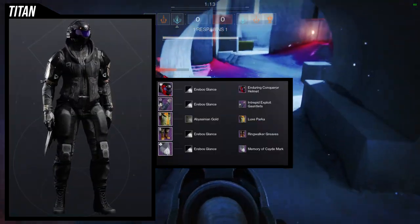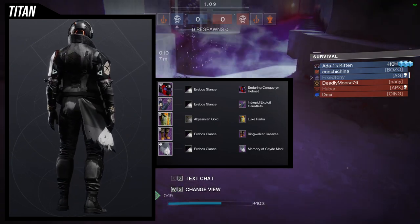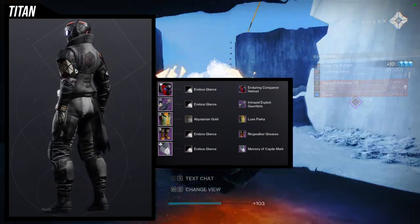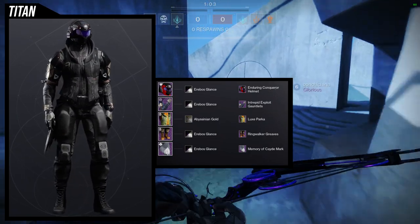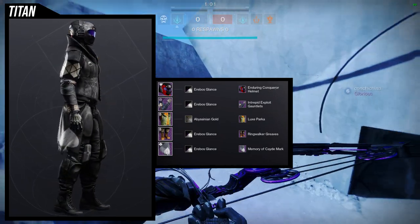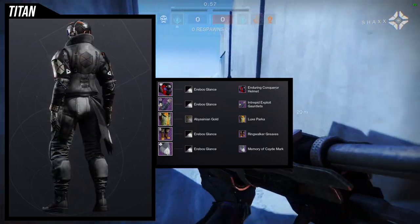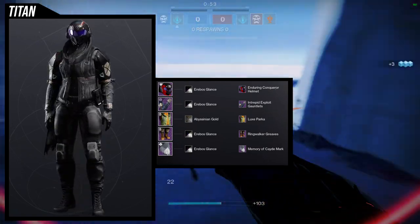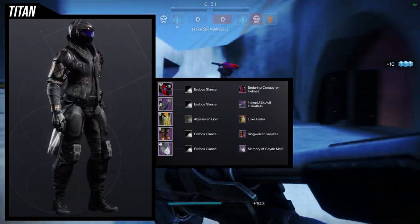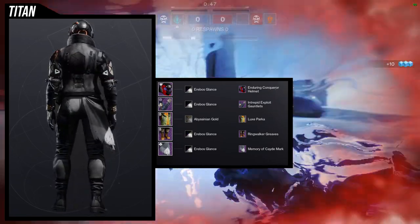To start off we're using the Enduring Conquer helmet, and I think this helmet is a banger. I love it especially if you want to go for a casual look, because your Titan is literally wearing headphones — that's casual as hell. Just be aware that the helmet has the class colors at the top, which is kind of annoying. I'm sorry if I just made you aware of that.